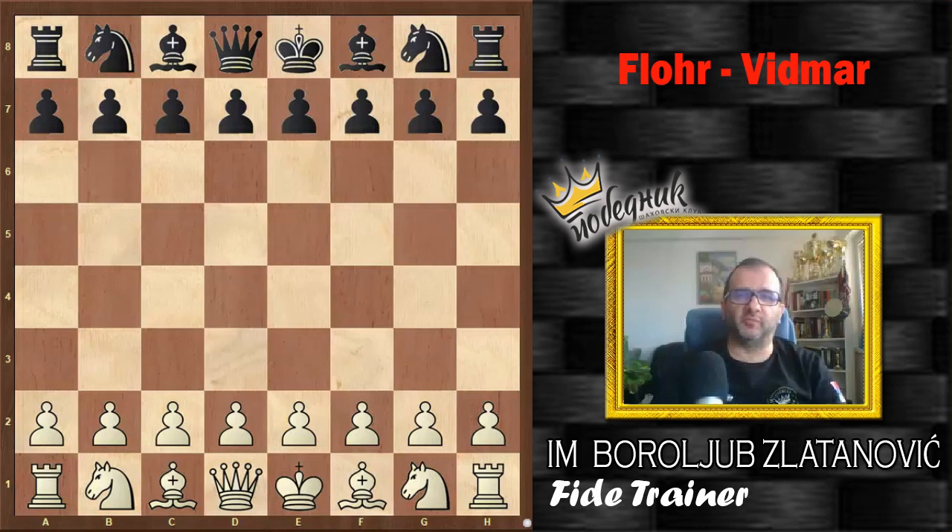Hello, dear chess friends, and welcome to our new video. I will present a classical clash between Salo Flohr and Milan Widmar Sr., from the Nottingham International Masters Tournament 1936. This is a very important game to understand the concept of the backward pawn and the concept of hanging pawns in the center. You will see how with very simple, normal and healthy play, Salo Flohr demonstrated his high-level technique in converting a much better rook endgame into a full point.